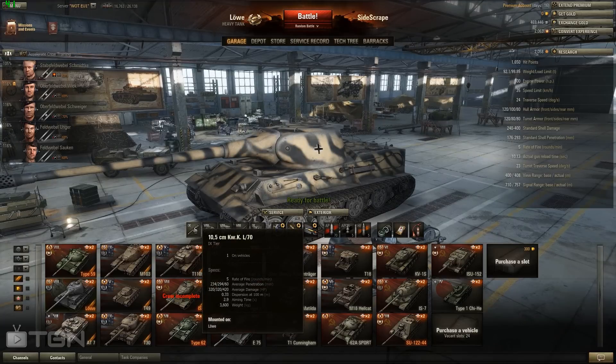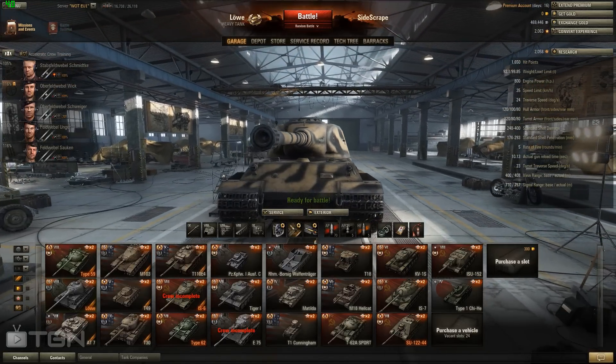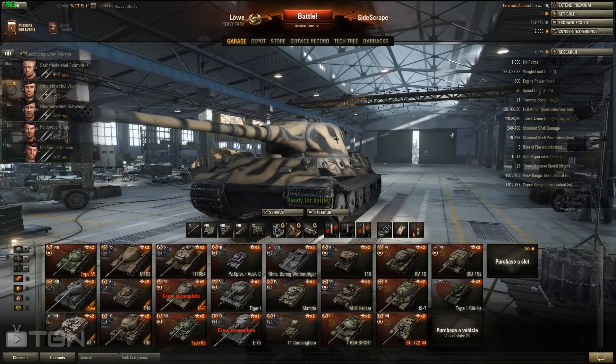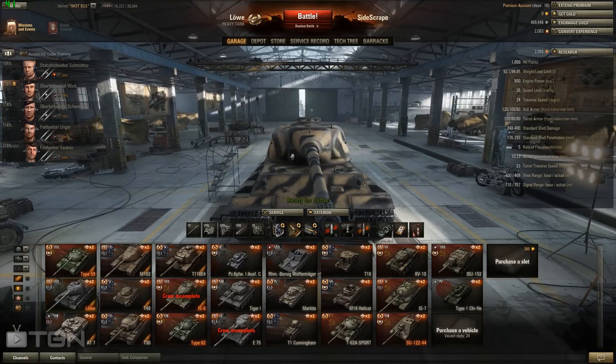It's a 10.5 centimeter gun, fires at a rate of 5.5, average penetration is 234, and average damage of 320. It's pretty solid all around. The armor isn't overly good — 120 on the front turret — but it can be quite bouncy. It's got some large cheeks which we'll go through in detail shortly.